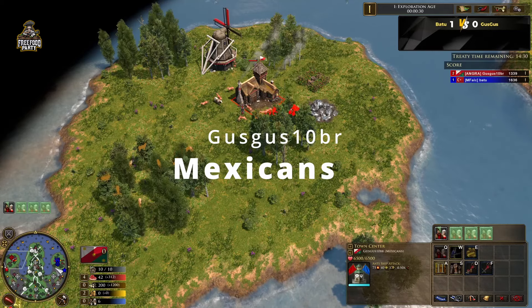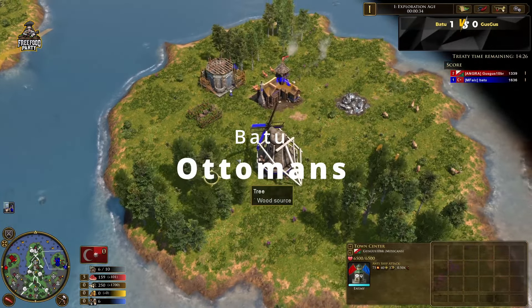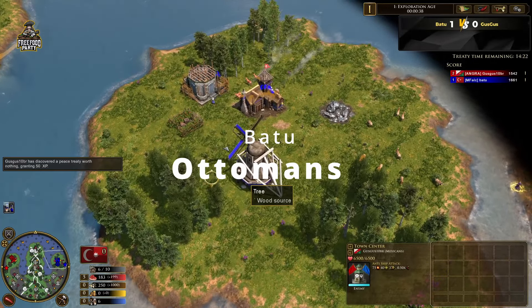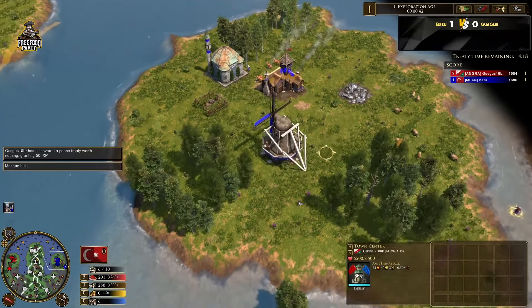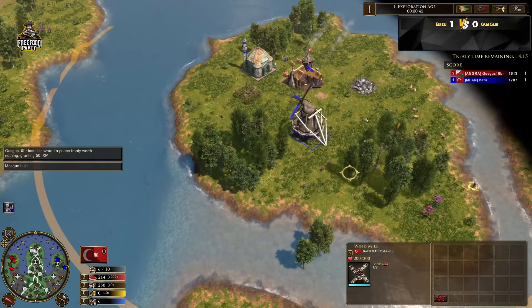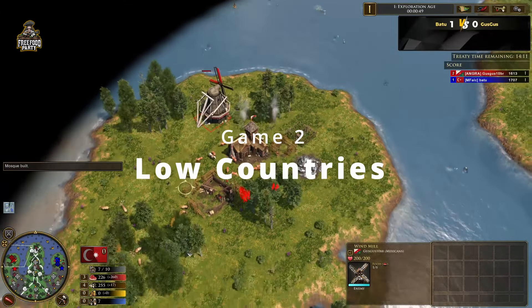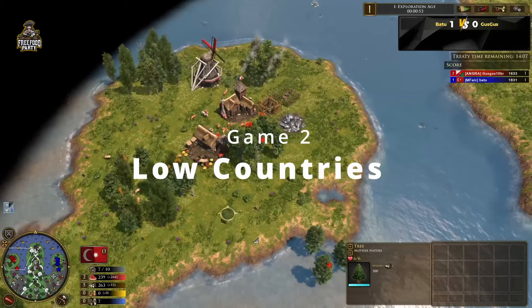Ladies and gentlemen, welcome to another casted series between Guz Guz and Battlehunt. Here on the left side of the map playing as the Mexicans on color red is Guz Guz BR, with the Angry Clan. And here we have Battlehunt on the other side of the map playing on color blue as the Ottomans, from the M Falcon Clan.